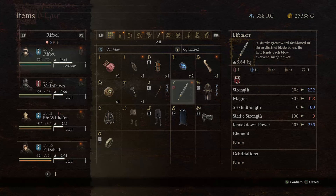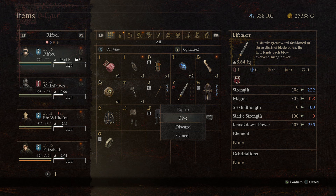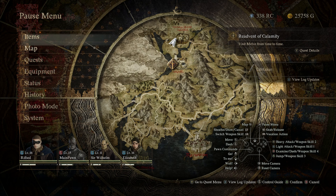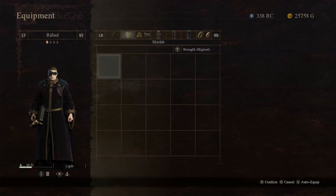Here are the stats on the Life Taker sword: 'A sturdy great sword fashioned of three distinct blade cores. Its heft lends each blow overwhelming power.' This may be a sword you want to get your hands on, or possibly let one of your pawns use it — it's definitely a powerful one to get early in the game. You can do this quest at pretty much the very beginning of the game, so I definitely recommend doing this one.